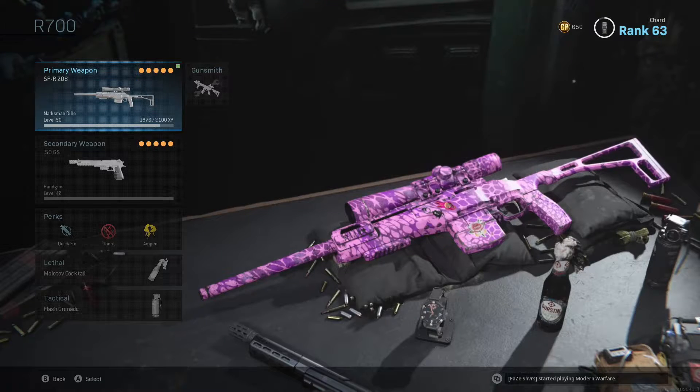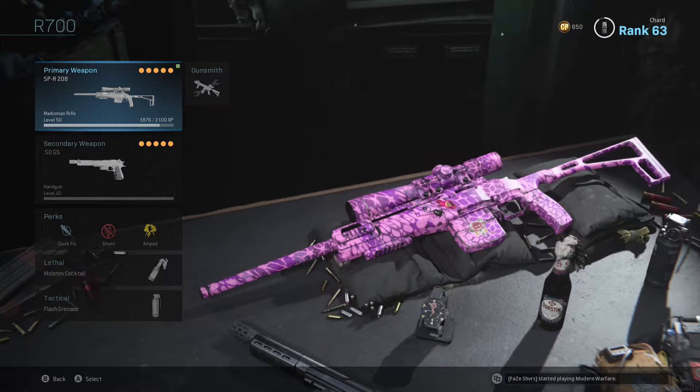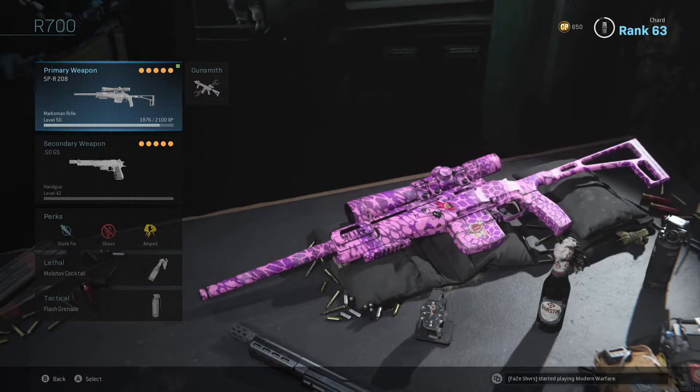What's up guys, Chard here, welcome to a brand new video. We're back again on some Call of Duty Modern Warfare. As most of you probably know, the new SPR-208 marksman rifle has dropped — it's free on the battle pass, it's tier 15, and it's a beast gun. I'm going to be showing you all my attachments and basically the whole class right here.